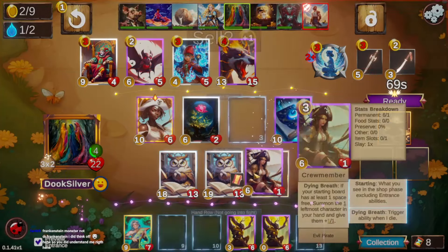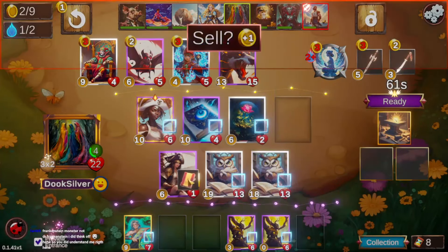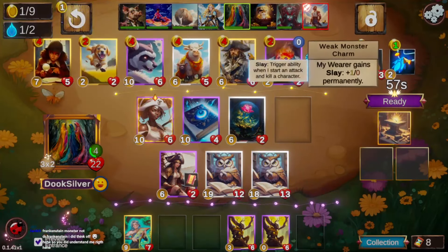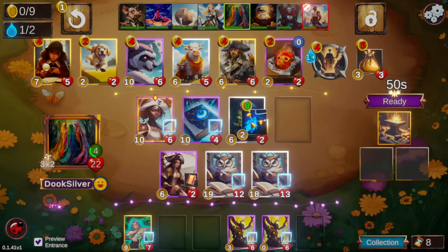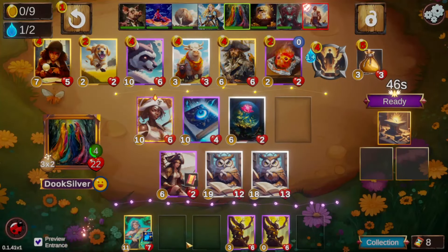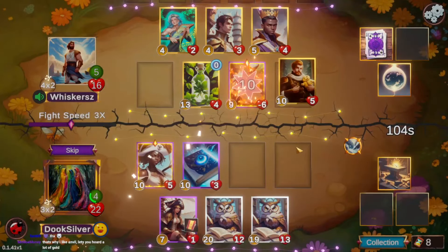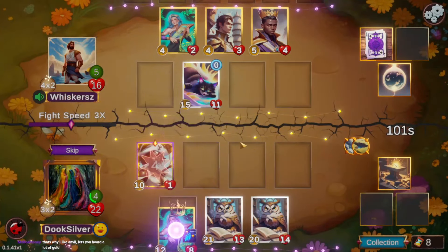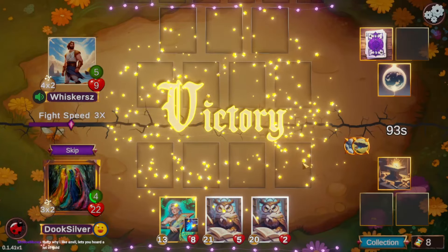We take some damage unfortunately, leaving the opponent at one. We take the three pair and the Book Mage we locked. We're very happy to have a Book Mage as well as the jar to keep getting scaling onto our apprentice owls. I think we're done with the yellow barks — they just don't provide enough on board. We win that combat either way.